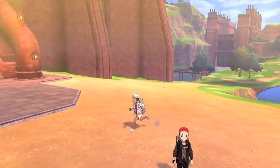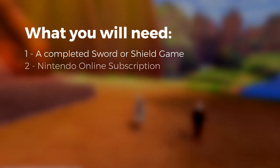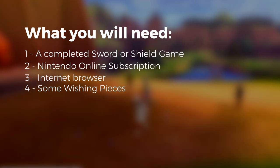To find the 6 IV Ditto, you're gonna need a few things: a completed Sword or Shield game, Nintendo Online, a modern phone or computer with an internet browser, and a handful of wishing pieces. So let's go take care of the wishing pieces right now!